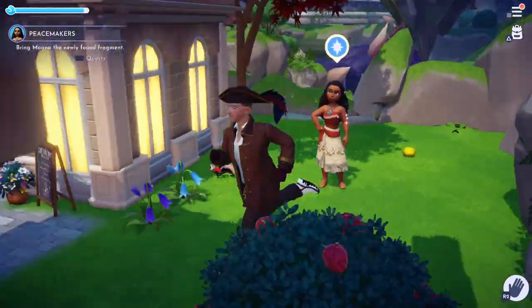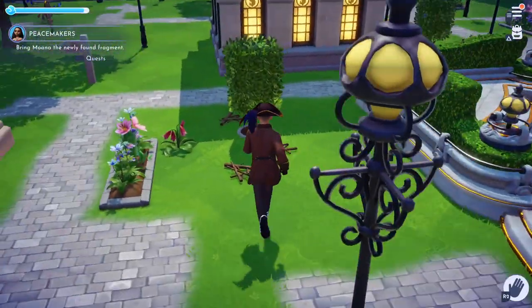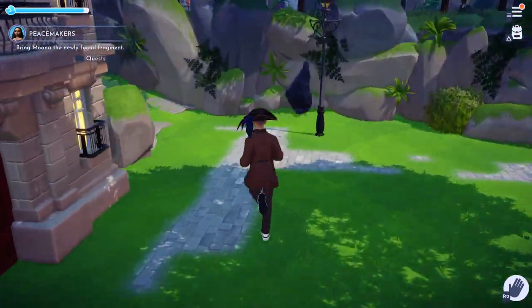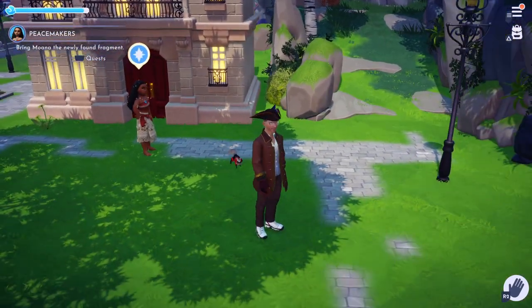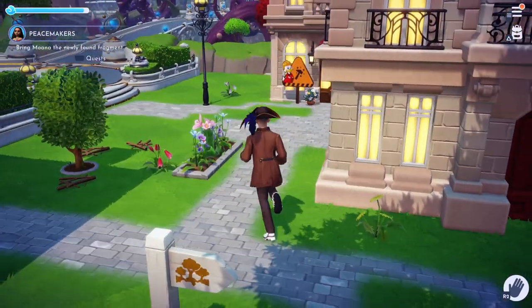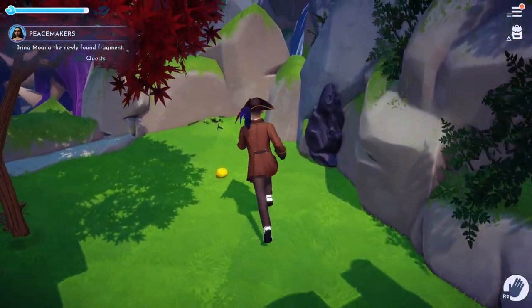Hello and welcome back to Gray Main Gaming. Just a little update about the leader shard. When I turned in the quest to Maui, they said to pick up the leader shard, and the leader shard was nowhere to be found. Well, I did find it eventually — it was behind Remy's restaurant, right here in this corner.